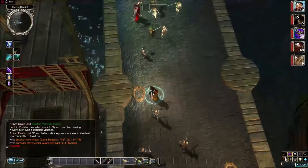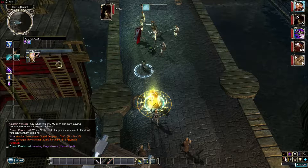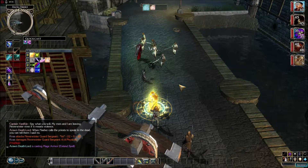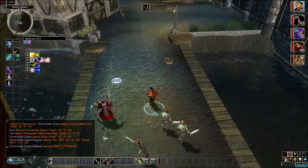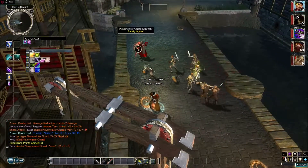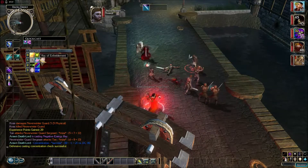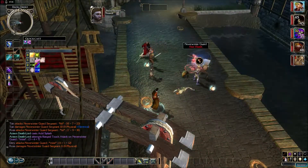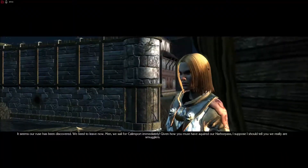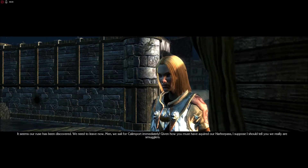Alright, let's pause this. I did not anticipate this problem — that sucked. I should have buffed up. Well, we're doing it now. Where's Kavaz? Alright, bro — I'm gonna start this. No, that's not good. We're done, we're done. Get him, Kavaz. Now I'm beating on ya. Take damage, fool. Seems our ruse has been discovered. We need to leave now. Men, we sail for Calimport immediately. Given how you must have acquired our harbor pass, I suppose I should tell you — we really are smugglers. No kidding. Let's see if we're gonna get along just fine. Prepare for departure.